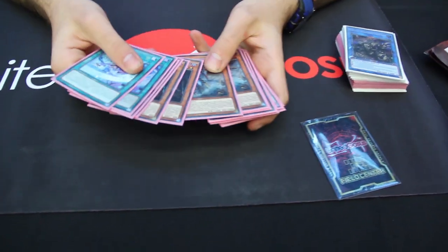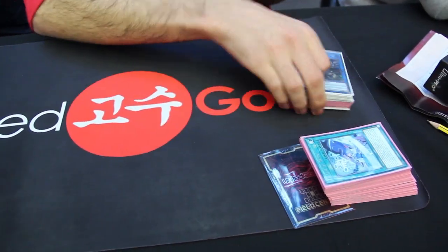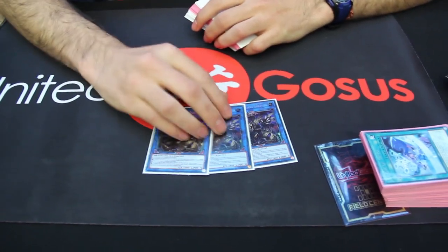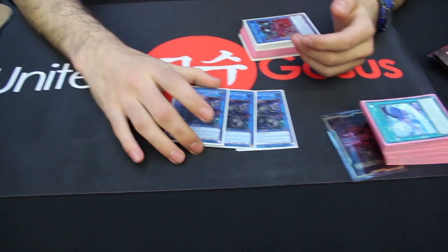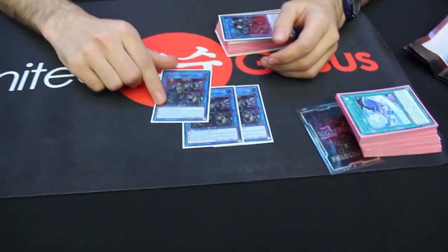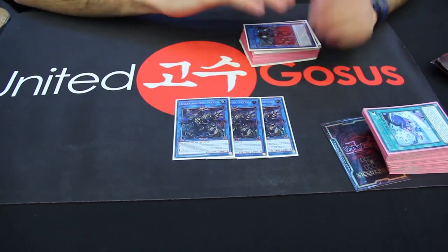Thanks to Javi for borrowing me the Dangers and Adrian for borrowing me the Thunder Core. I decided to play 3 Sharyuja because it's too important to have the card that you want, and Sharyuja helps a lot. Sometimes with 2 I don't have the pieces for the combo, and with 3 I can secure that.